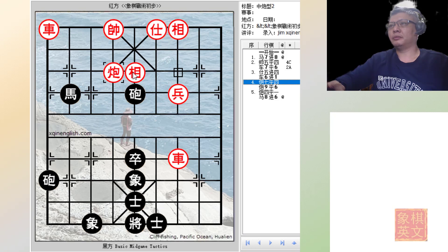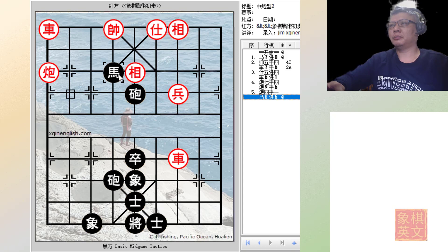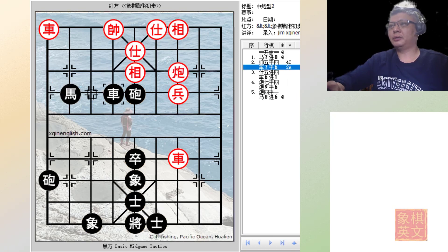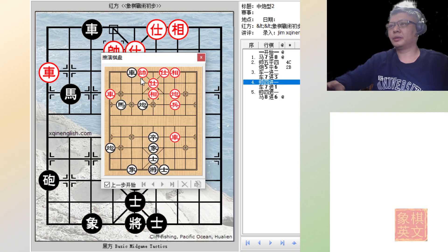The king cannot move back or the cannon will be delivering a check, so red will be forced to capture the chariot. At this point, red will use the other cannon to deliver a check. No matter where the cannon moves, black will go for the horse cannon checkmate. Another way would be to play C5=6 — red will protect in this manner, and black will deliver a check forcing the king out. If red captured the chariot, again this will be an immediate checkmate.